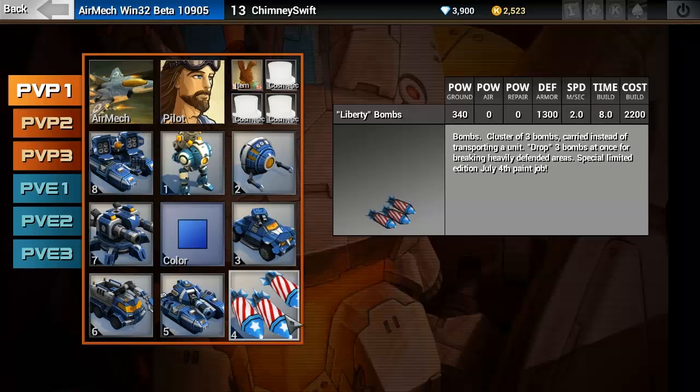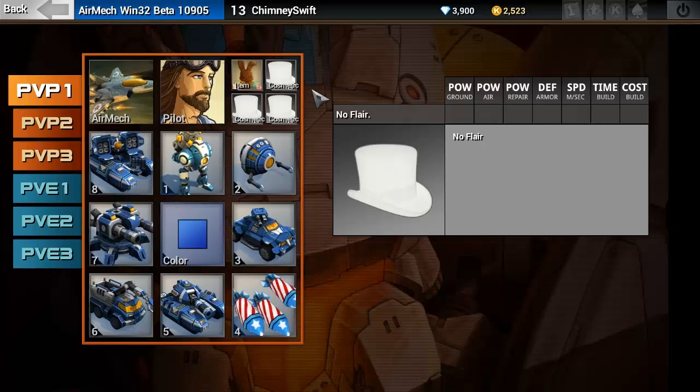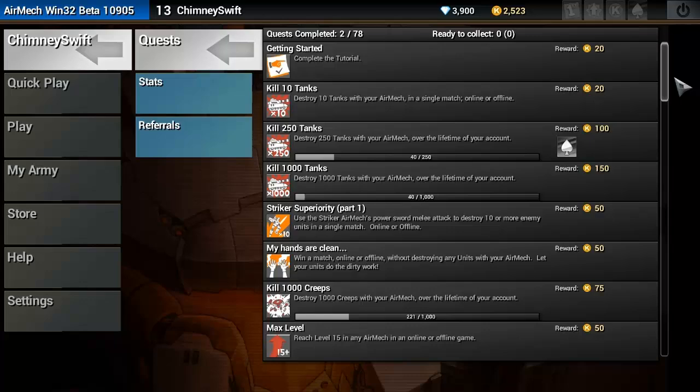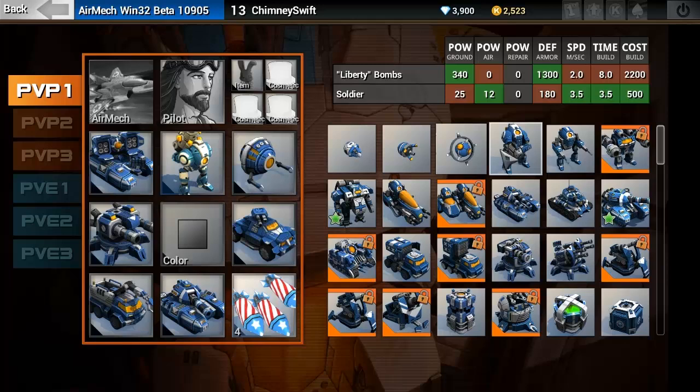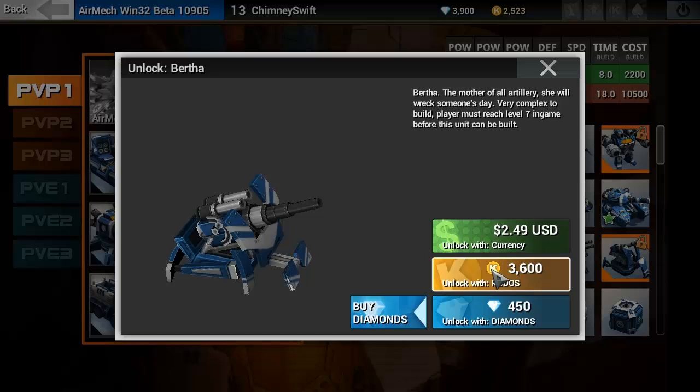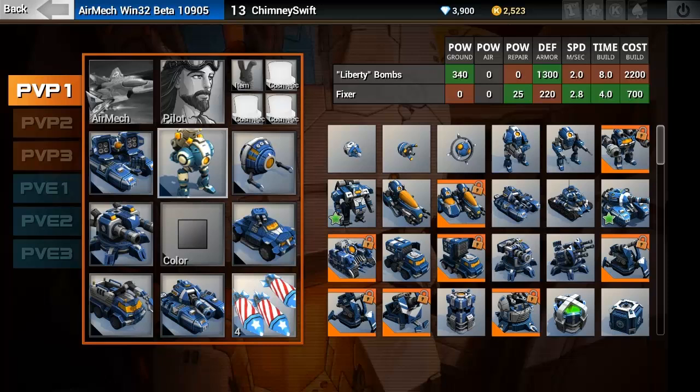You can also customize your army. Every once in a while, due to seasonal and holiday events, they add special items that you can unlock and buy. The whole objective of playing, getting more quests checked off, and earning Kudos Points is that you can go into 'My Army' and customize it. If I wanted to swap out these Liberty Bombs with something else, I can go in and if any items are locked, I can unlock them with Kudos, money, or Diamonds.